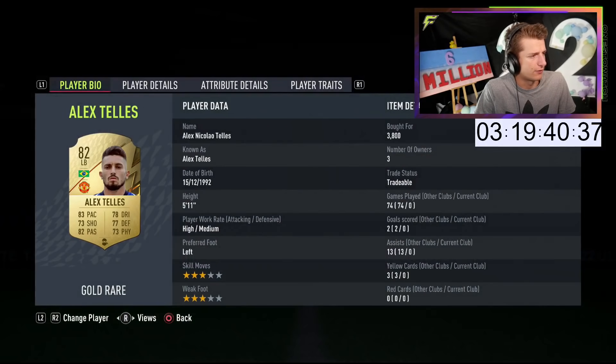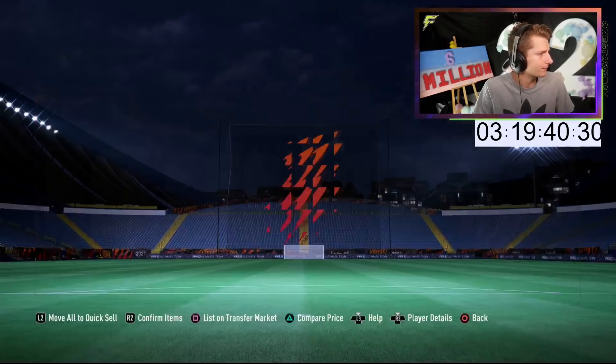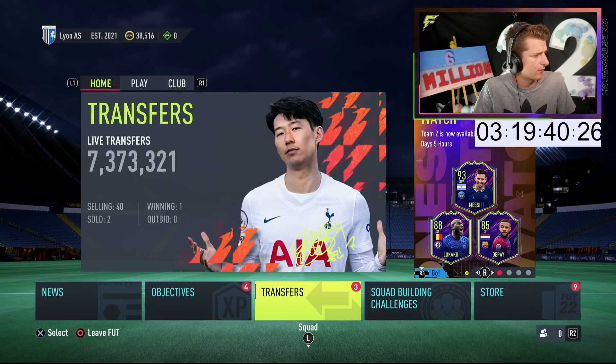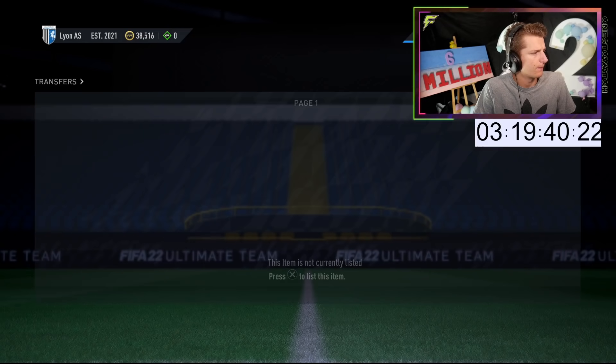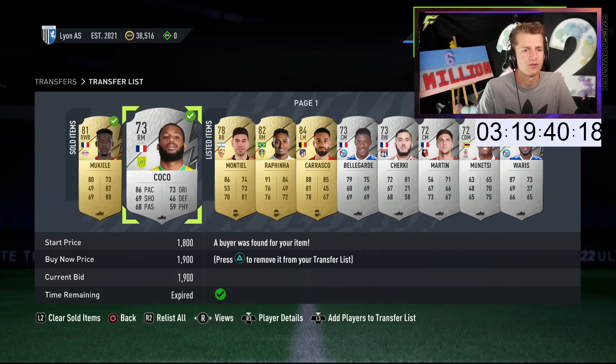Sandro bought at 3.3, going to flip for 3.9k. Teller's going to flip at 4.6k. Romero I think is going to flip at 3. In regards to stuff selling on, I think we've sold on a few Shadow deals. Mookie and Lele bought at 2.5k, and Coco bought for about 1.5k — so not too bad.